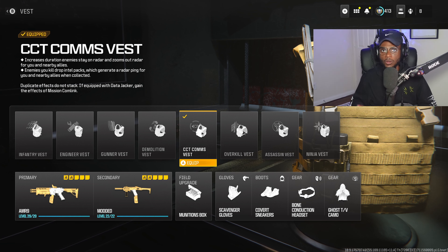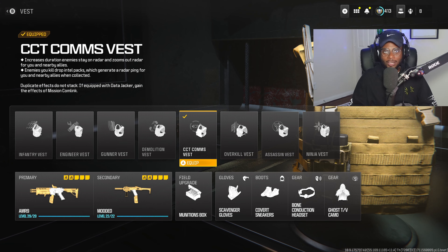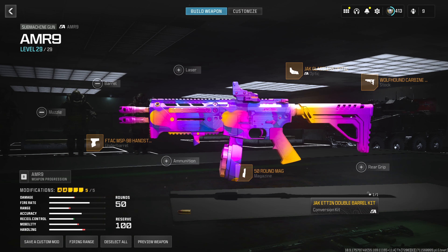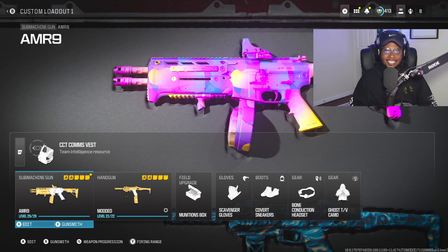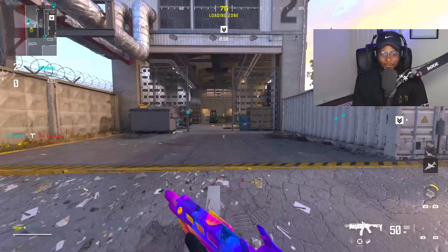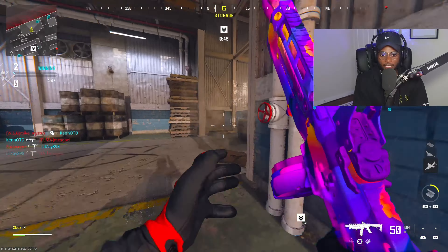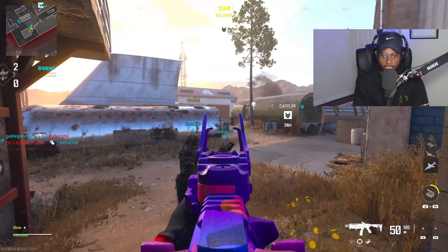I'm really curious to see how some of the other vests are going to play out in Season 3, because we are getting quick fix. Overall, a great class setup — do not sleep on the AMR-9. It's going to be a fantastic SMG to use in Season 3. Let's get busy with the double-barrel AMR-9, the two-shot AMR-9. I actually really do enjoy this. After they went ahead and fixed it, it is a really enjoyable submachine gun to rock.